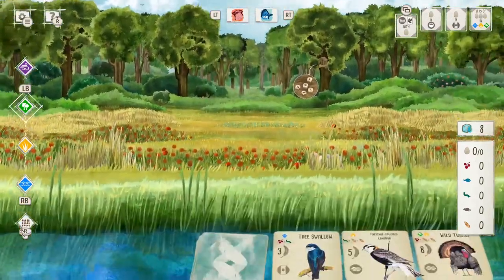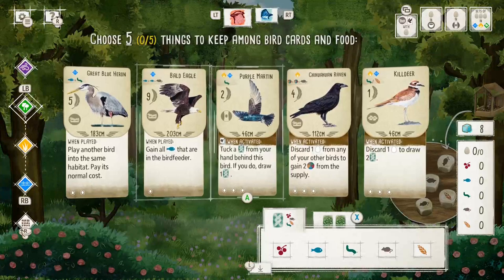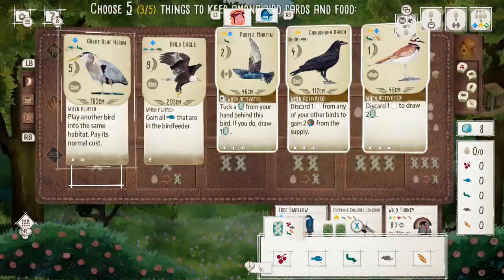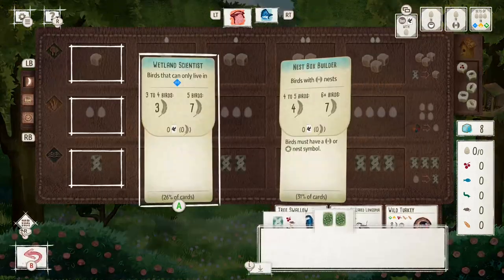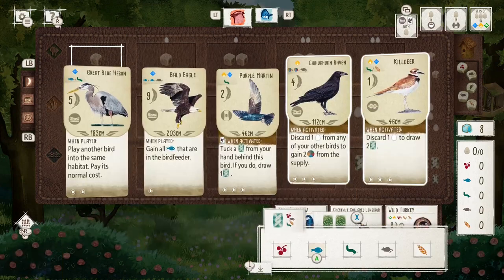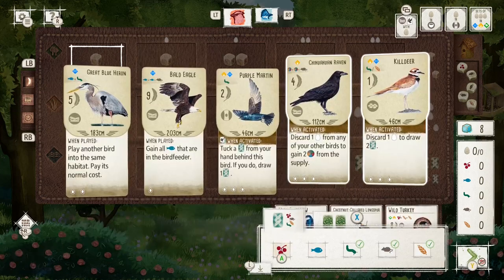Hello and welcome to Wingingit. This is part two in my new series where I look at building engines in each of the three habitats in Wingspan. If you haven't seen part one, I recommend checking it out — there'll be a link in the description. In part one we looked at how to build a strong engine in the forest, and today in part two we'll be looking at the grasslands.